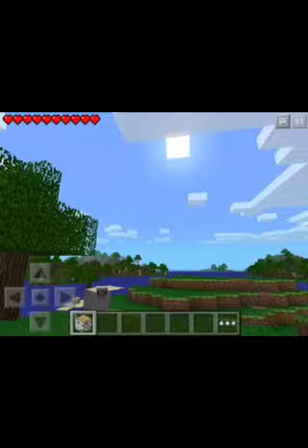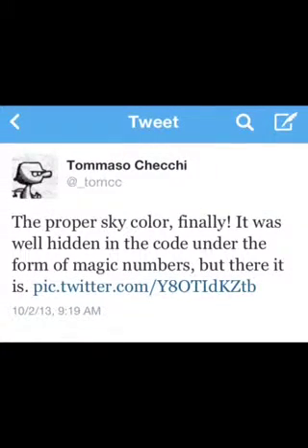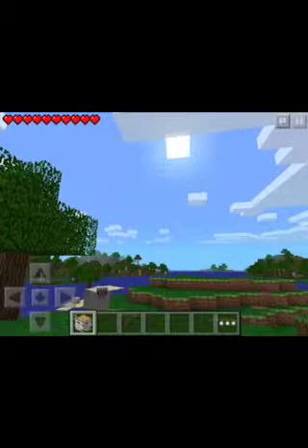We have here just the 3D clouds that's going to be in 0.8.0, and here's the tweet that he tweeted out. Proper sky color finally — it was well hidden in the code under the form of magic numbers, but there it is. So yeah, we got the sky color and the 3D clouds.